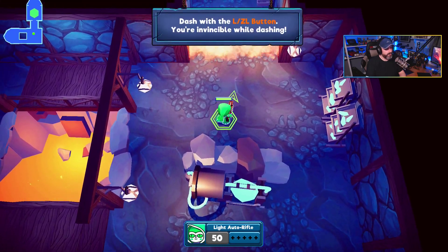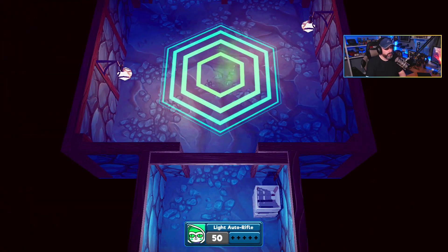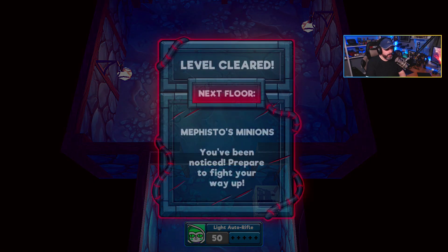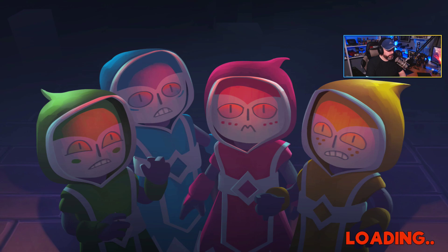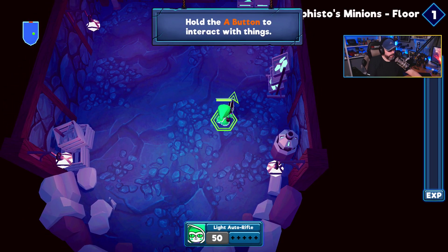Okay, I can't go through the fire. Dash with the ZL. Level cleared! Mephisto's minions — you've been noticed.